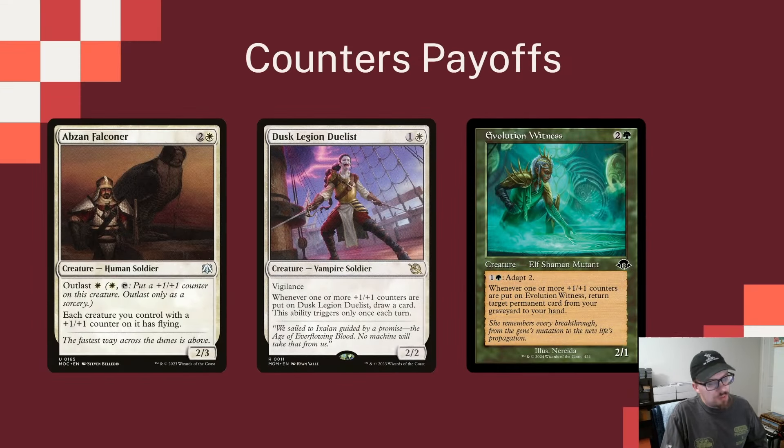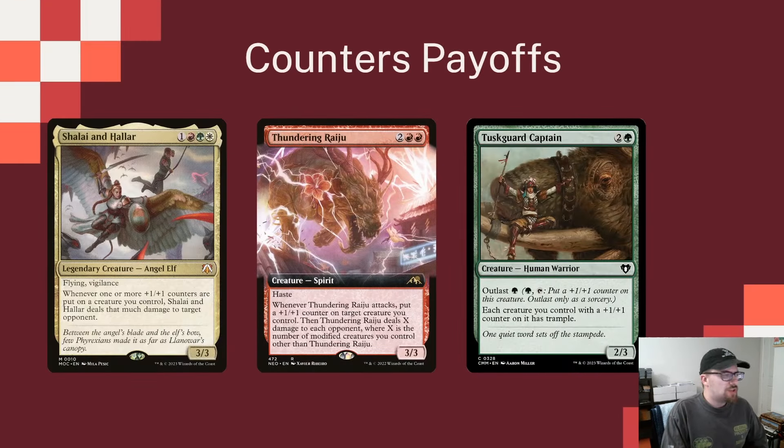Sigurd is going to be putting a bunch of +1/+1 counters down, so what can we use them with? Abzan Falconer says each creature we control with a +1/+1 counter has flying — great evasion. Duskshell Crawler draws us a card every turn whenever one or more +1/+1 counters are put on it for the first time each turn — now we have card draw baked in using Sigurd's ability. Evolution Witness is probably one of my favorites: whenever one or more counters are put on it, you can return a target permanent from your graveyard to your hand, meaning we can recycle Sagas that have already gone off.